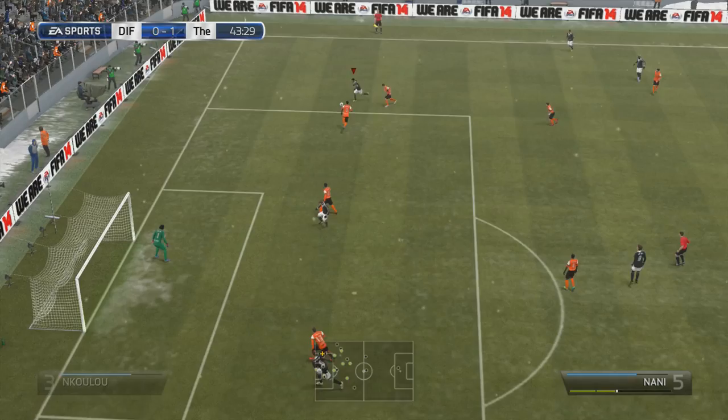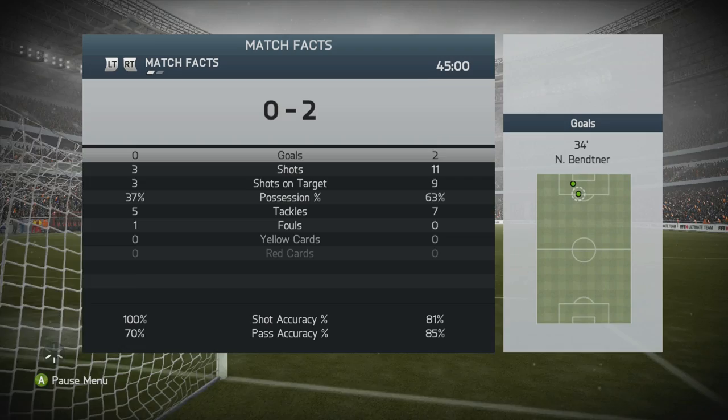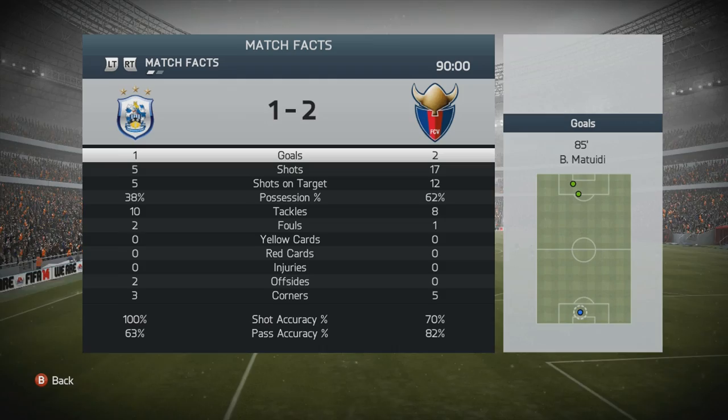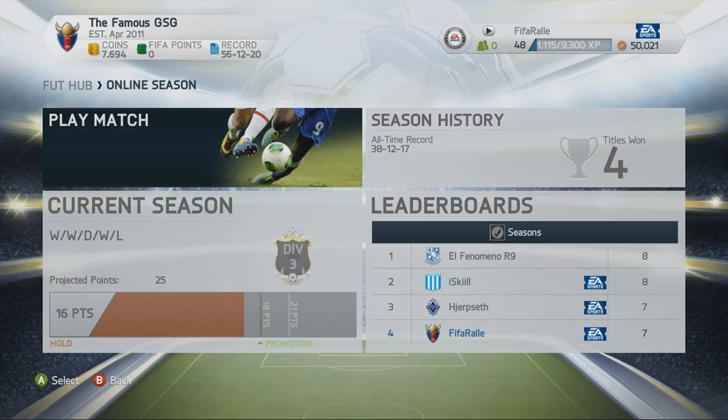I make it 1-0 with Bentner, and I get another chance — I had hope for a bicycle kick from Terrap but instead I drag back past the defender and hit a finesse shot into the bottom corner to make it 2-0. At half time I was leading with most of the chances and possession, but in the second half my opponent gets it back to make it 2-1. I hold on to win 2-1, though I didn't create much of interest skill-wise in the second half.